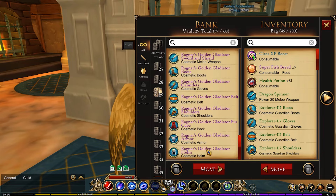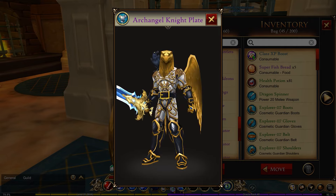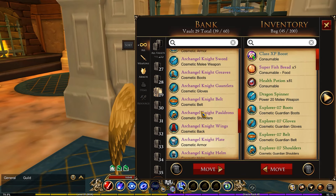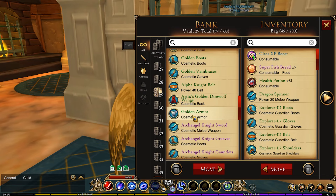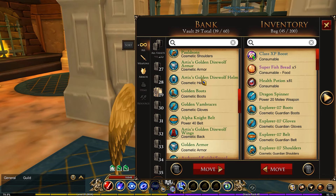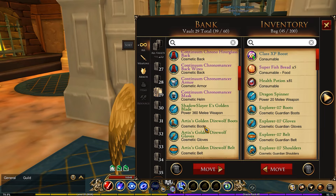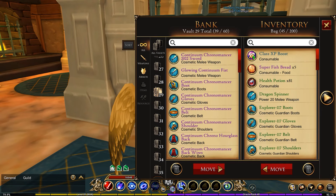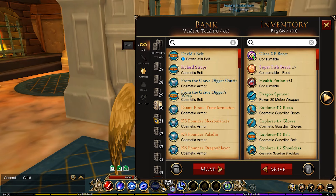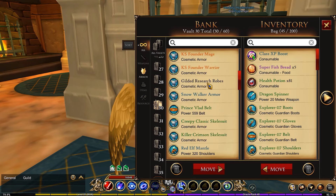Vault twenty-nine is the gold vault, so everything in here has some tinge of gold. There's a gold armor set — I don't have a helm for that — the Dire Wolf set, and a couple of others. I suppose those are gold too, which is why they're there.